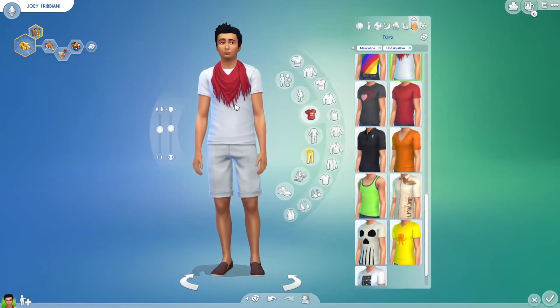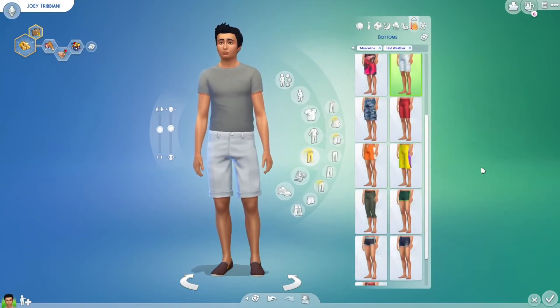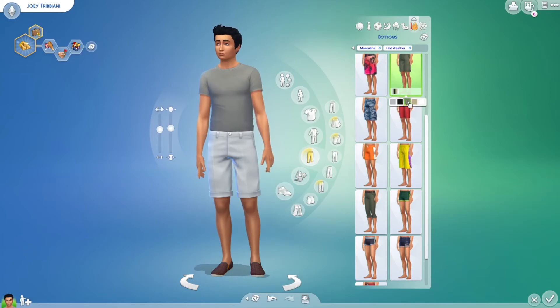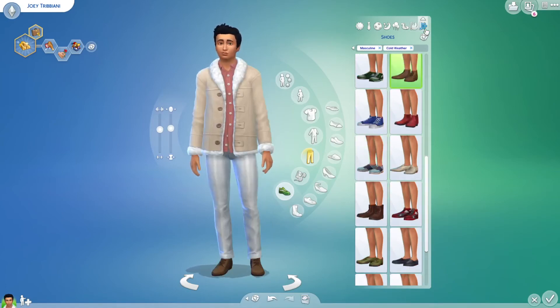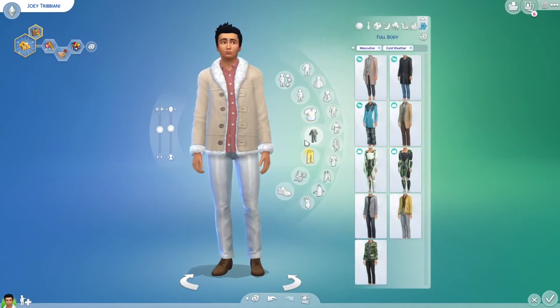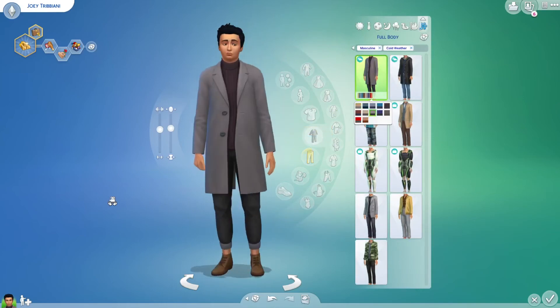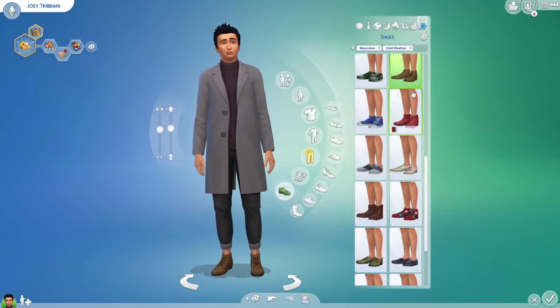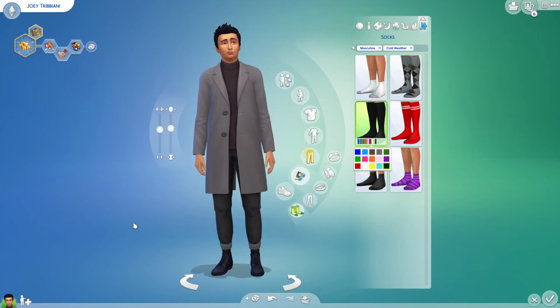Hot weather outfit — I think we're gonna give him the basic outfit he has in the beach house. Like that. And then some black sneakers, I think. Cold outfit — he has this long jacket in many episodes. Something like that. Right on, it looks already perfect. You can be stylish sometimes. Something longer and you're gonna be gold.